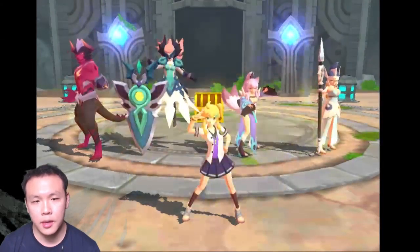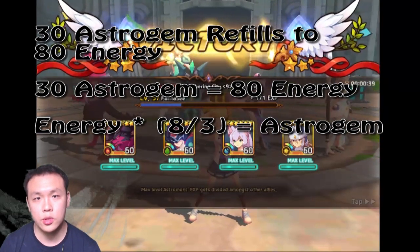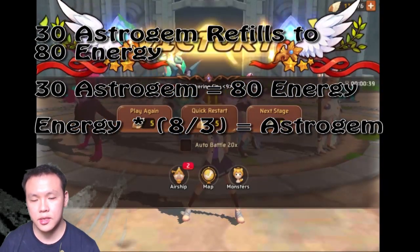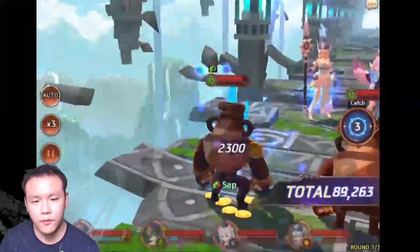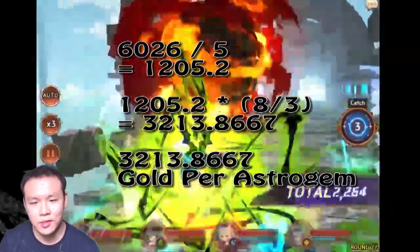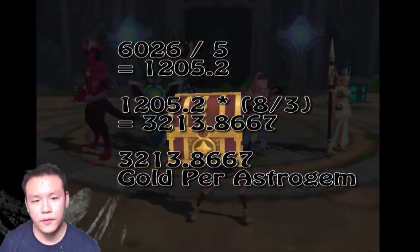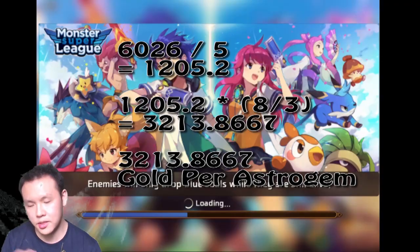The next part is a little harder to follow. We're going to convert Astrogems into energy. If you're refilling with Astrogems, 30 Astrogems equals 80 energy — you use 30 Astrogems to refill and it gives you 80 energy back. So it's 8 divided by 3, which gives you 2.6666 repeating. The easy way to do this: take 1,205, multiply that by 2.66 — or multiply by 8 and then divide by 3 — and that gives you 3,213.867.